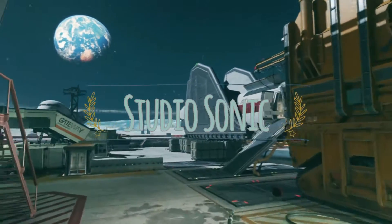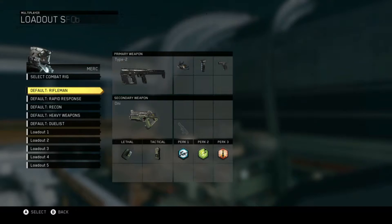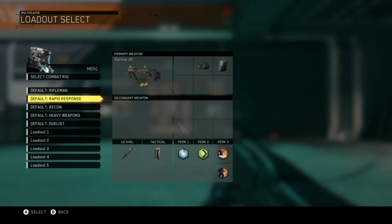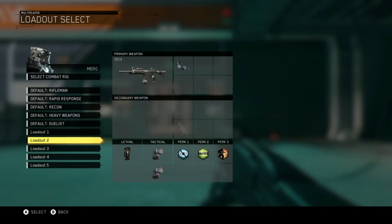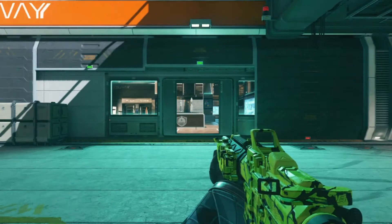Hi guys, welcome to Studio Sonic. Today we'll be finding out what's new with the new Infinite Warfare Zombies and let's see what it has to offer. Let's jump in. Let's start off with the new map, which is called Spacelands — which obviously is in outer space.